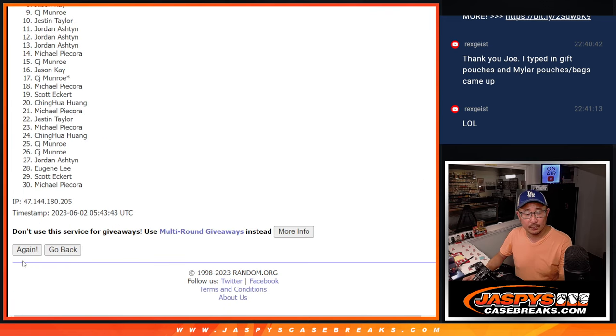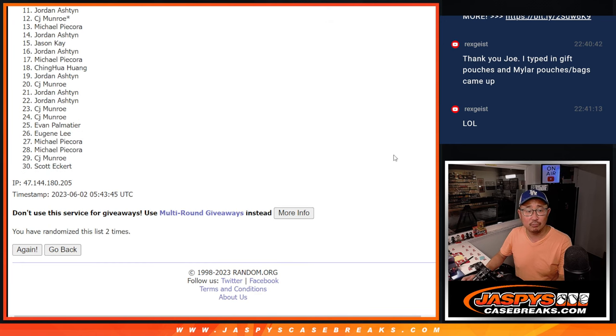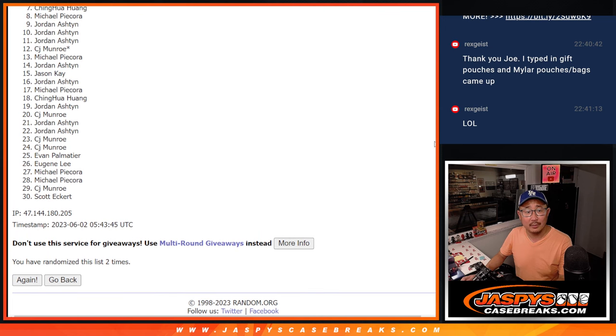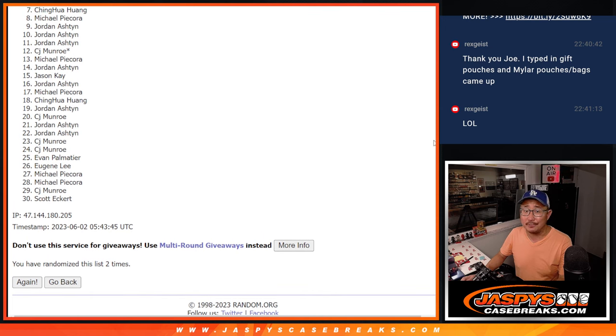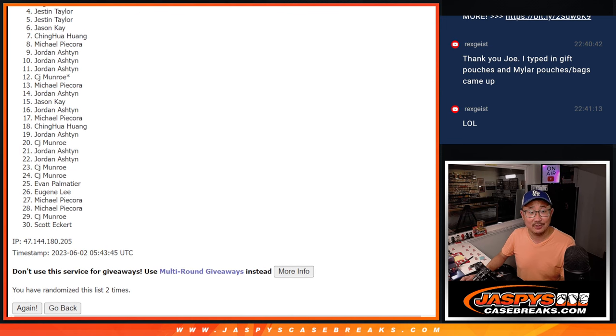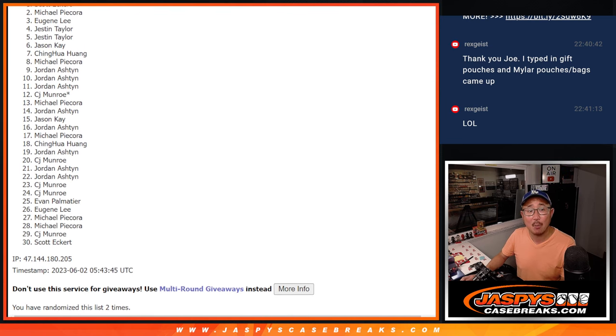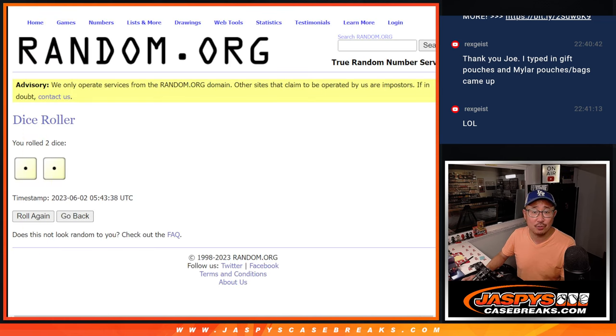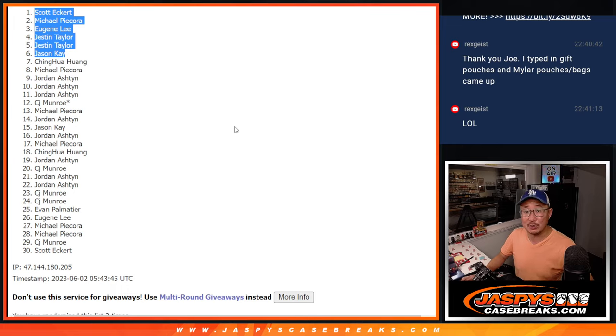One and two. Alright, so from seven on down — from seven through 30, appreciate you getting in, but sad times. Happy times, though, for the top six — you're in the next stage. Jason K is happy, so is Justin. Justin again, Eugene, Michael, and Scott. Congrats to the top six after two. We'll see you in the next video. JazzBaseCaseBreaks.com, bye!